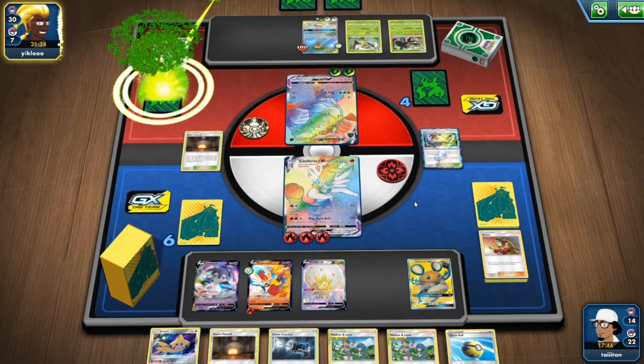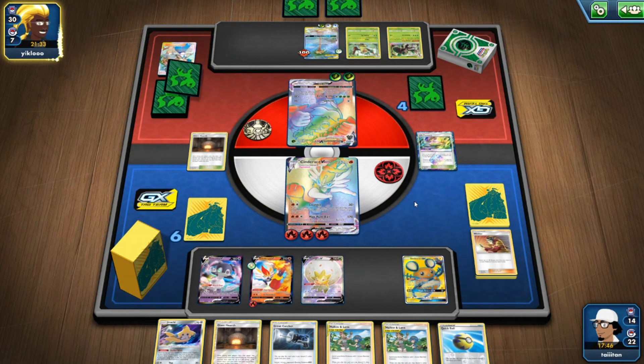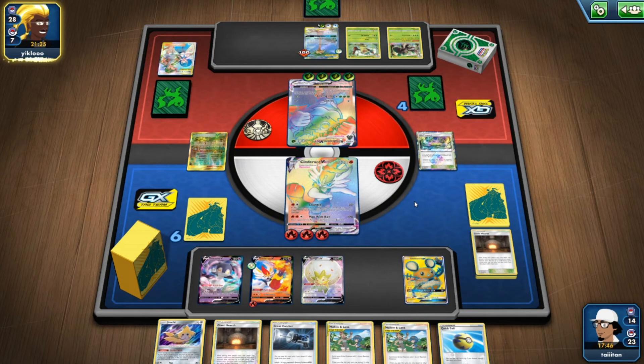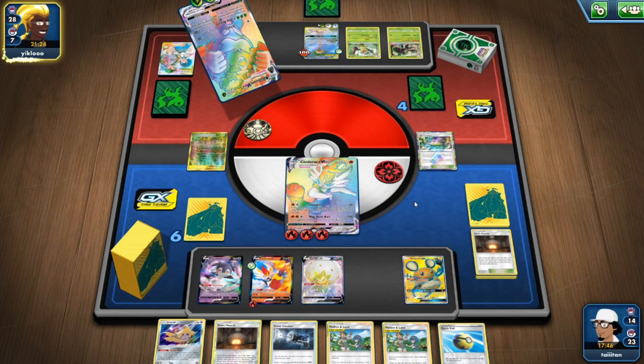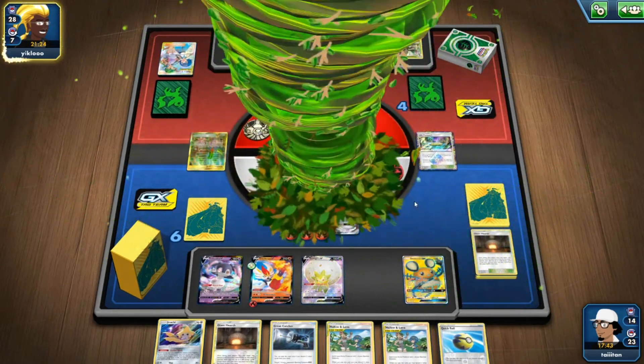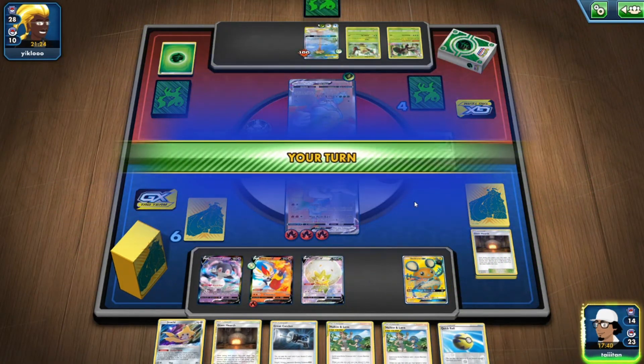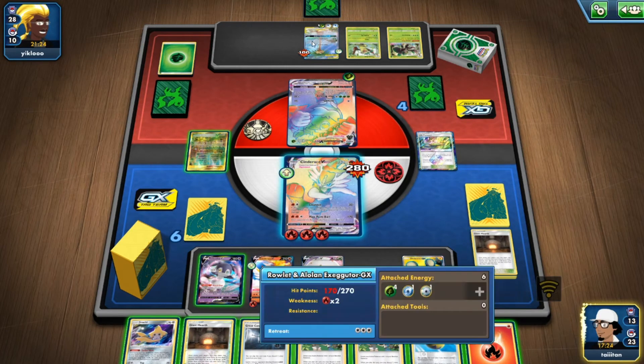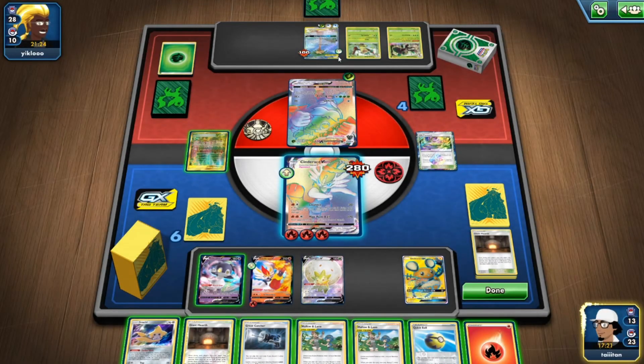If he doesn't add Weakness Energy I can easily take him. Three energy does 280 — I can either use Great Catcher to snuff out Rillaboom Executor, or I can do Counter right now and get a big boom and take three prizes. But then Rillaboom Executor is going to come back and I don't think I have the energy or the damage to get it unless I pull Cinderace VMAX from this prize draw.